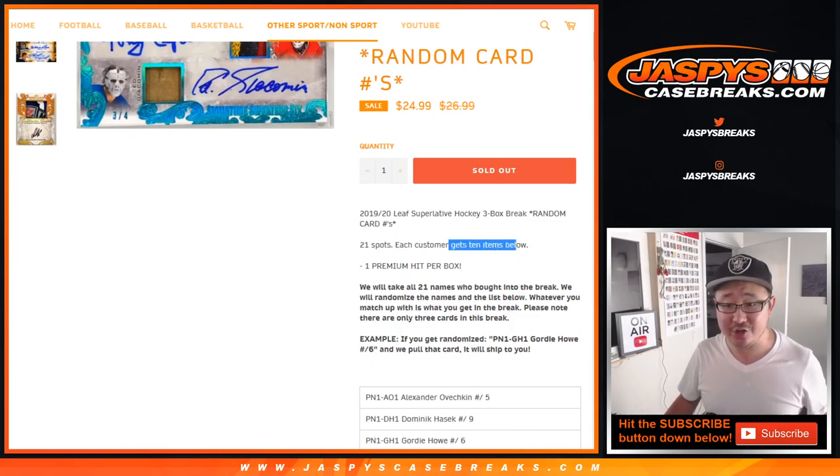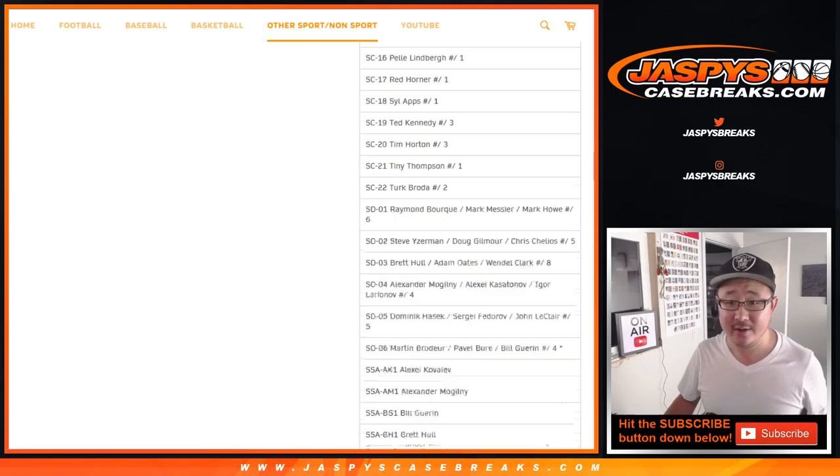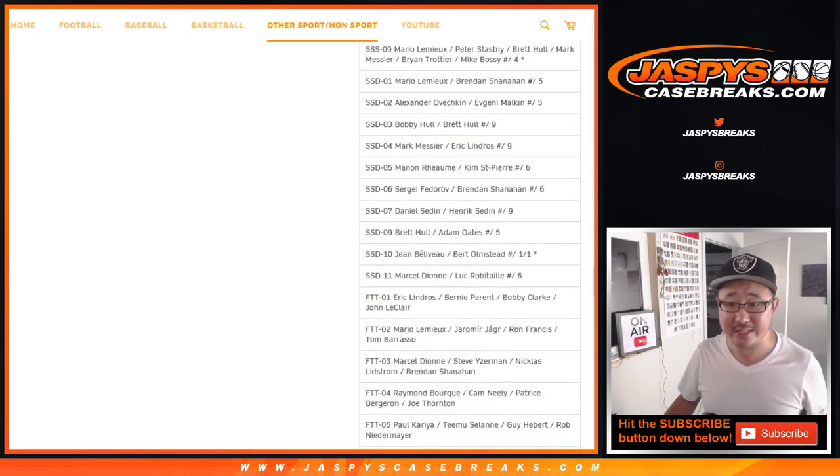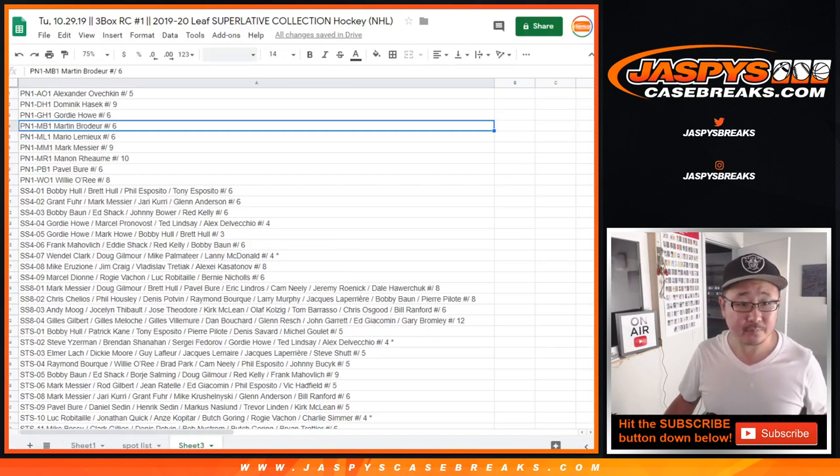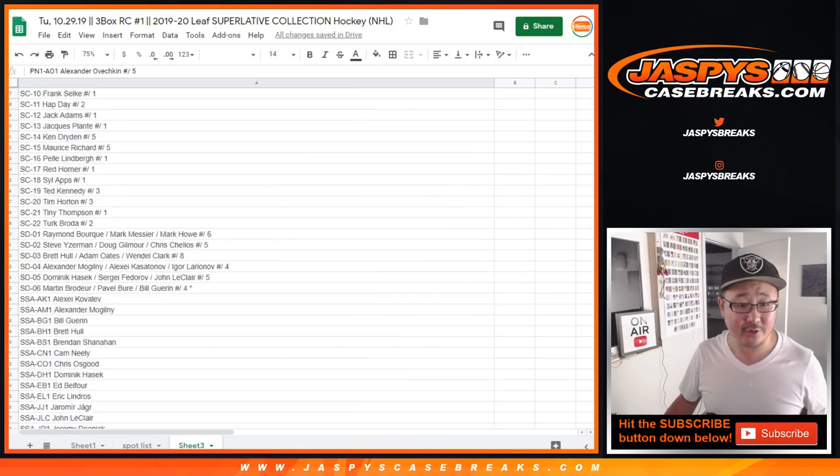21 spots and each customer gets 10 items from the list below. One spot gets you 10. There is the entire checklist right here. We did combo a couple right here on the bottom. We comboed T20 with T21 and T22 comboed with T23. So that makes 210 on the list, which is right over here — 210 on the list.